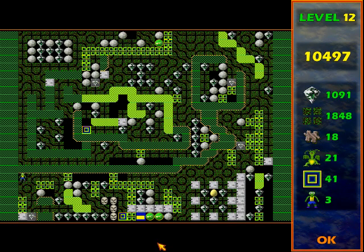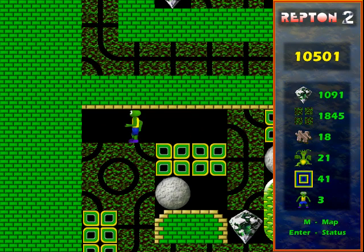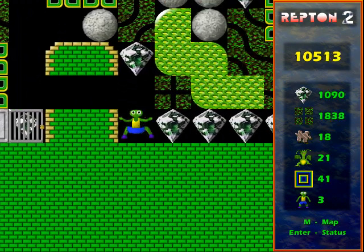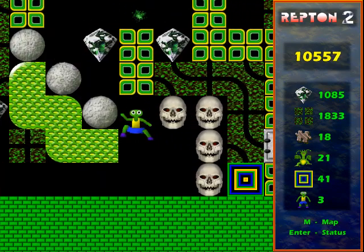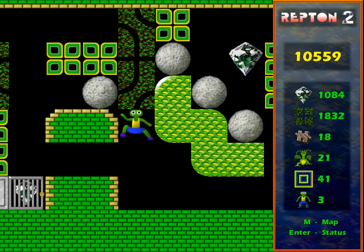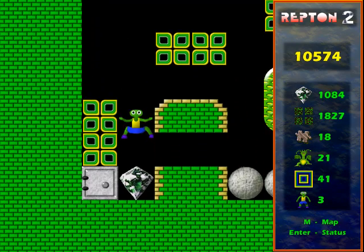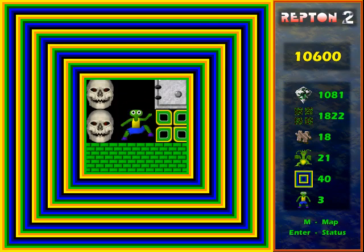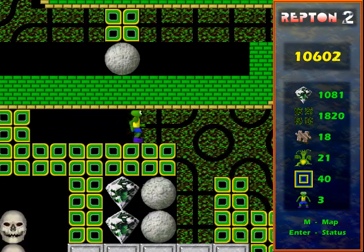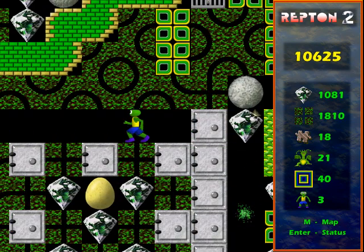It takes a little bit of working out the sequence to do all those levels. First I have to push that rock there so it doesn't block me in, then don't get that diamond yet — just lower that rock there, which gives space for the spirit to come out. Just teleported to another part of the same level.